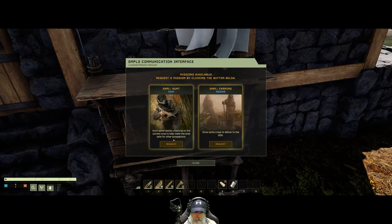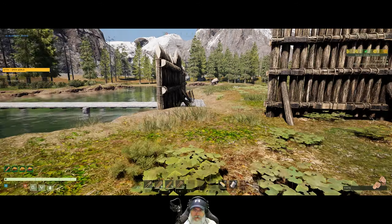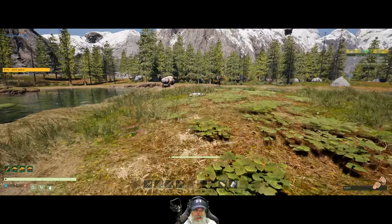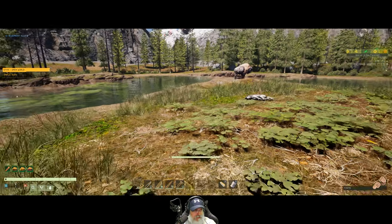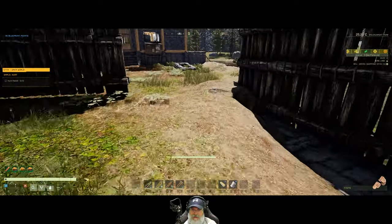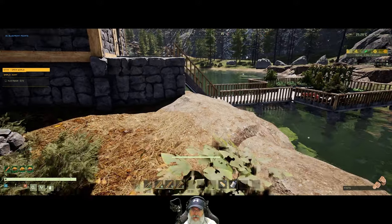Hunt some nearby creatures in the current area to help make the area safe for prospectors. All right, let's do this one. So, hunt 12 rabbits? Are you kidding me? I don't think I've seen 12 rabbits since I started this whole series. And how is hunting 12 rabbits going to keep things safe for other prospectors in the area? Unless they're Monty Python rabbits.